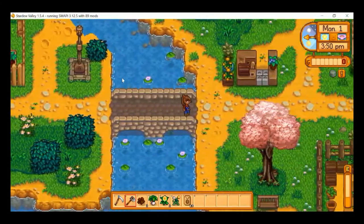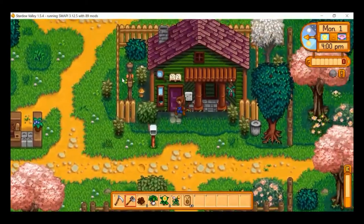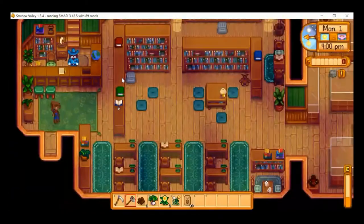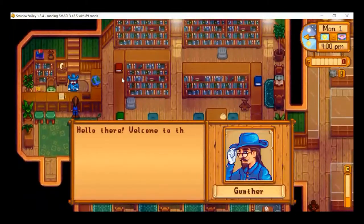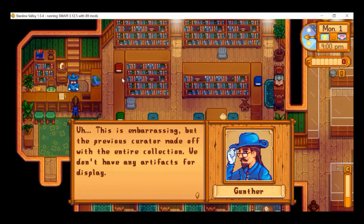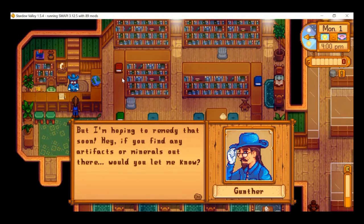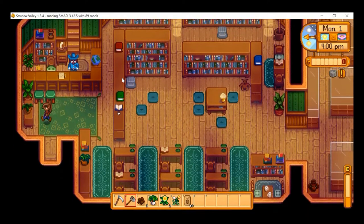We head across the bridge and up to the museum and library. Gunther welcomes us to the Stardew Valley Archaeological Office — embarrassingly, the previous curator made off with the entire collection. There are no artifacts for display, but he hopes to remedy that soon and asks us to bring any artifacts or minerals we find. I certainly will, Gunther.